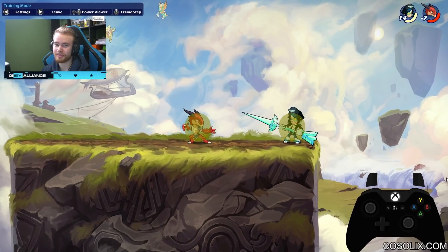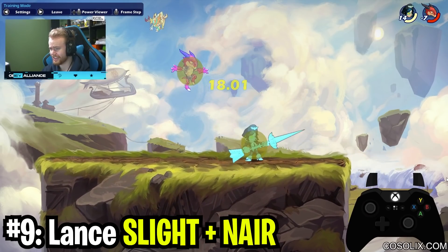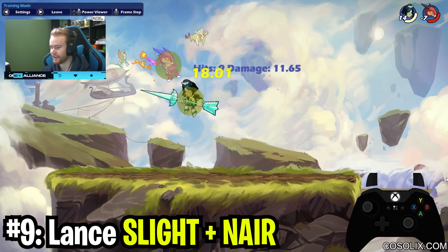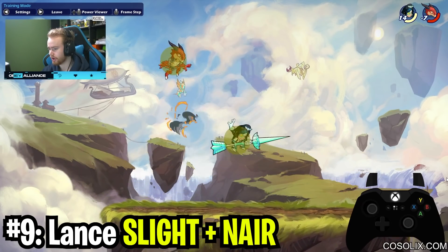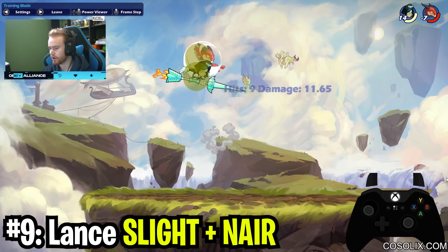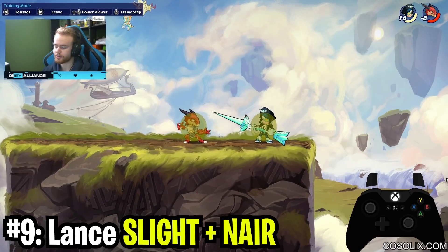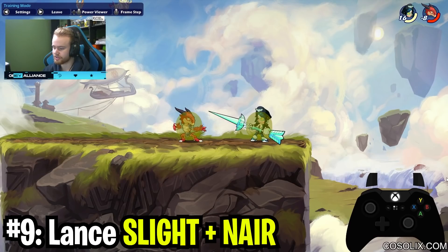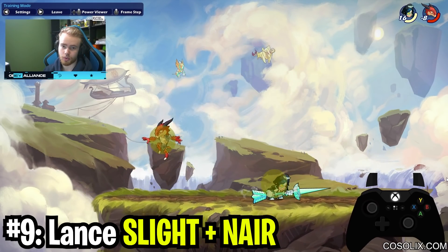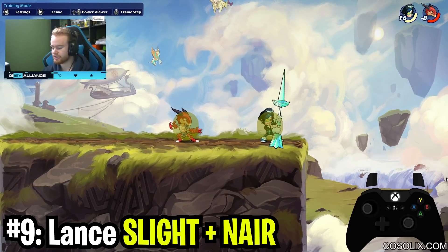The second-to-last combo is another Lance one — side light neutral air. Very similar to all these other combos, it's high in damage buildup. Neutral air does 18 damage on Scarlet — ridiculous. This combo sets Lance up in a pretty good advantage state. You can catch things like dodges down with down airs after, dodges in with down airs, and you can even go for some risky GC down sigs if people dodge down. You're in a pretty decent advantage state. Side light neutral air keeps you in a pretty constant horizontal position, which makes sense in terms of stage positioning.